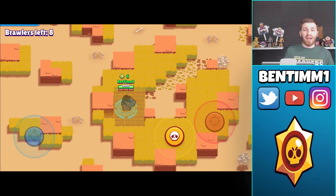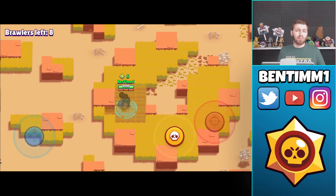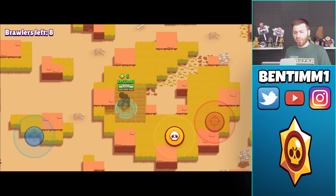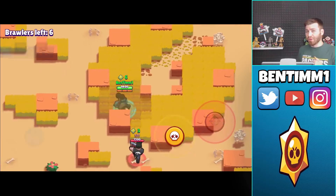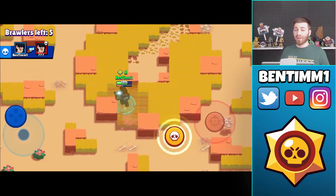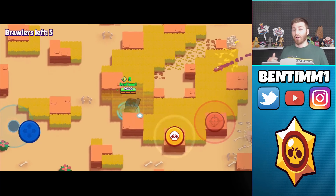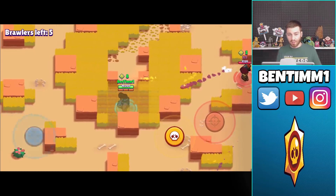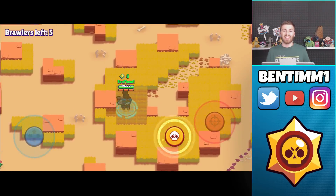If you see them taking a box and they're not right in front of your face, you want to take a box to stay on par with them — whether you're Bull, Shelly, or another shotgun brawler, they all use the same strategy. If you notice there's more than one brawler going into the middle, a lot of times I'll actually dip out and let them take care of themselves. With that many brawlers going in it's gonna be chaos, and a lot of people are gonna drop.